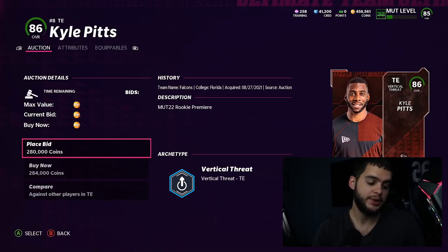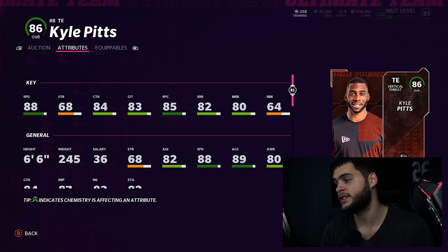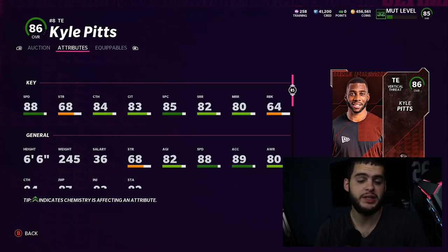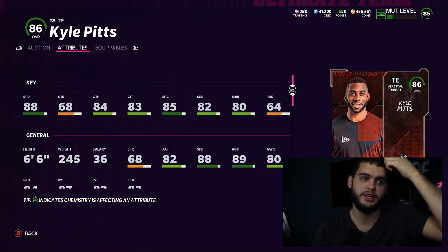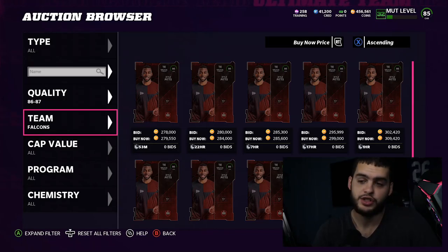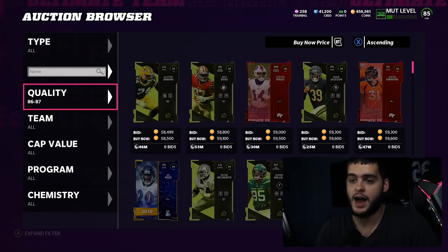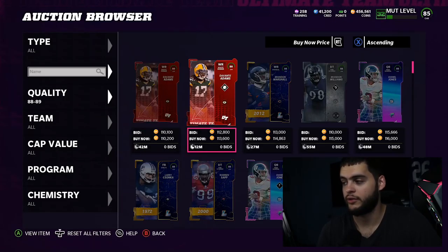At number 8, Kyle Pitts. He's only this low because a new tight end just came out today — otherwise he'd be top four. Kyle Pitts has been the MVP of my MUT season. His speed destroys linebackers; no one has fast enough linebackers right now. Even if a linebacker matches his speed, he's six foot six and just doesn't animate the same way. He has good catching and good enough route running — I love this Kyle Pitts card and hope he has a great rookie season so we keep getting more upgrades.